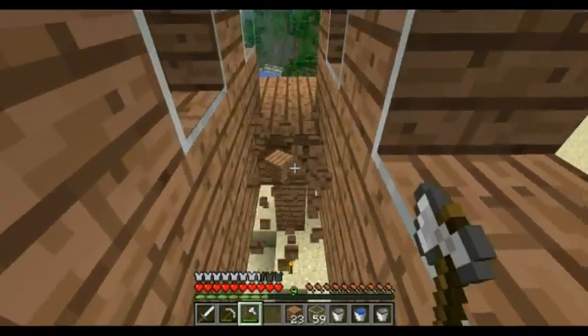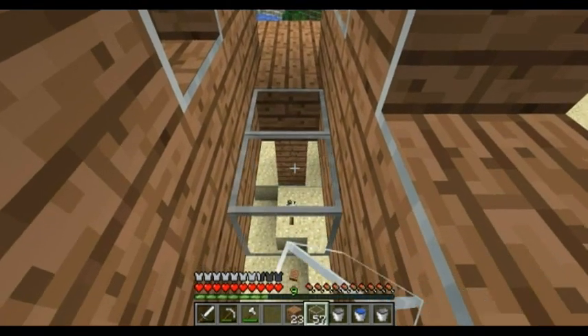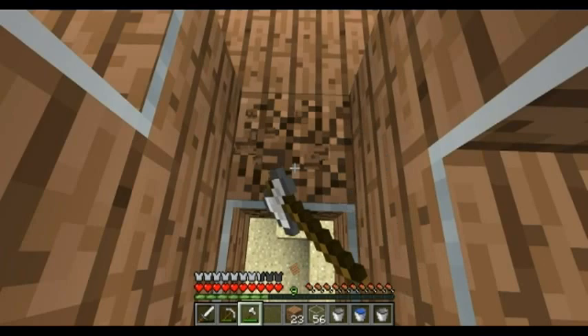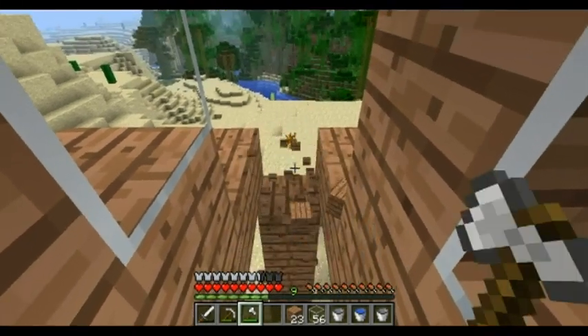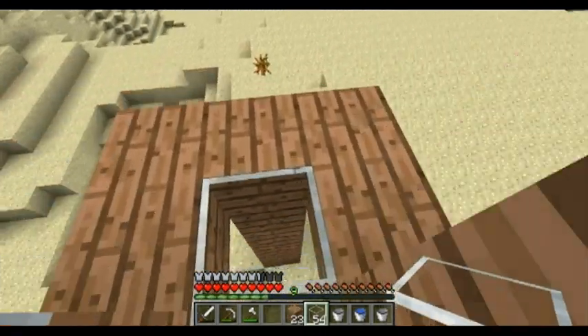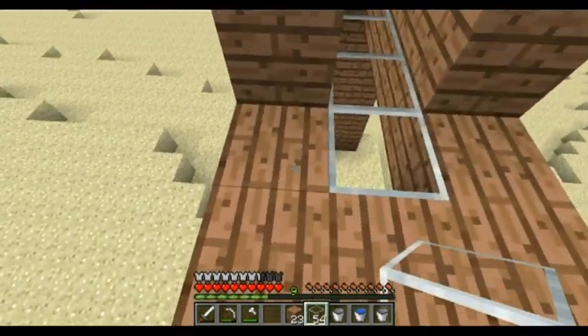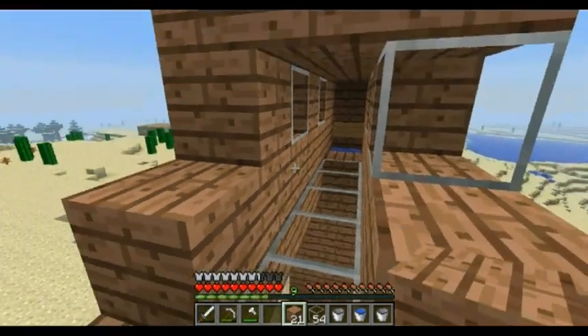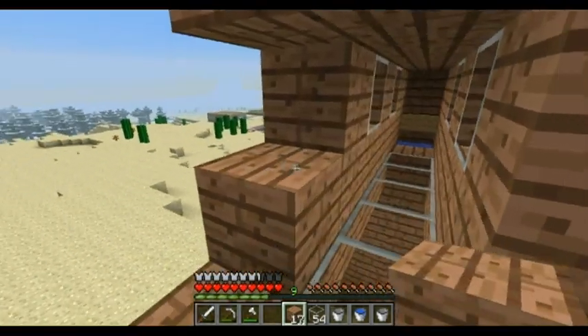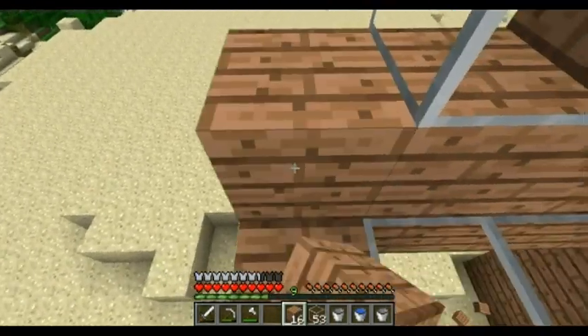I'll actually have to do a second layer underneath because I hate the dripping block effect. I know why they do it, but it still looks hideous when you're trying to make something look nice. You walk under it and then all of a sudden you get water dripping on you? I don't think so.